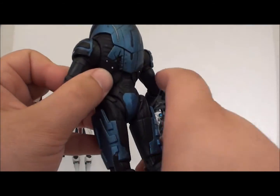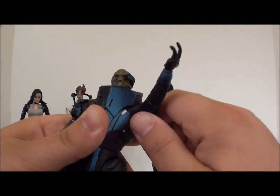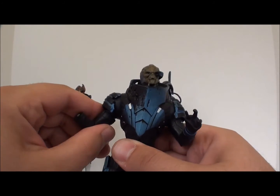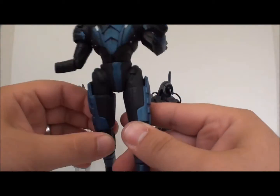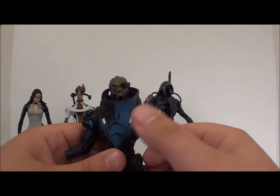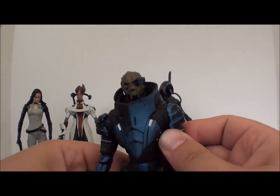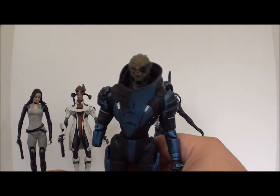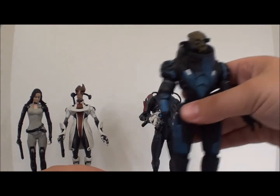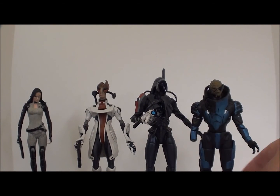He has articulation that resembles Shepard's the most — he's got in-and-out movement here, not much but it suffices, 360 rotation, an upper swivel, an elbow, and a wrist. All that articulation on the other side too. You also have the waist, forward-back legs — which still aren't ball joints — and knees. They did a really really good job with him comparatively to the rest of the wave. It's just too bad that his wrist is broken right out of the package, so hopefully yours is not broken when you get yours.